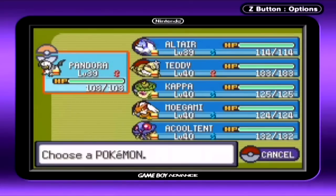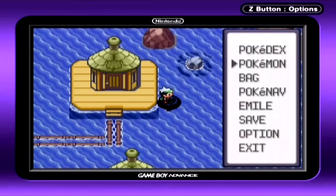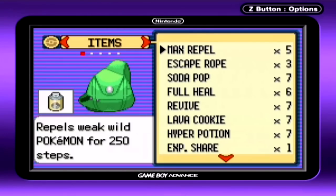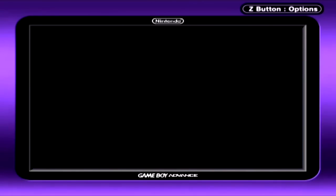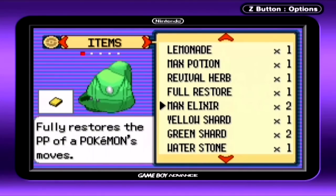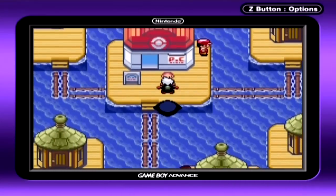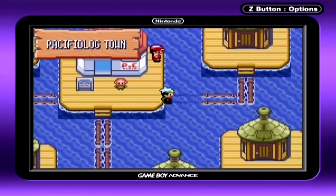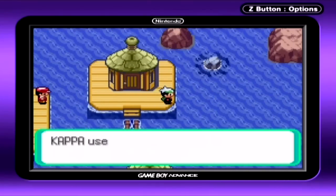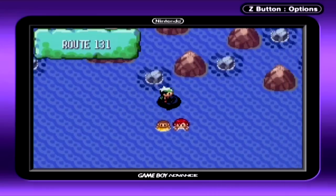On top of that, its speed is just abysmal where at least Absol had salvageable speed. So really, really sucks to be Crawdaunt. Anyway, in this episode — should I sell some of my items? I think my items might be kind of full. You know what, I will. I'm going to go deposit some items into the PC and maybe sell a few. I went ahead and deposited pretty much any hold items that I'm not going to use, as well as a few other items for evolution.